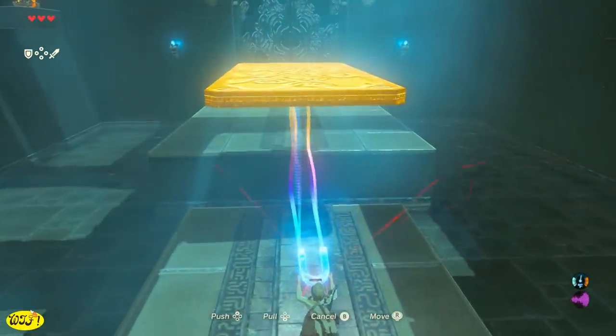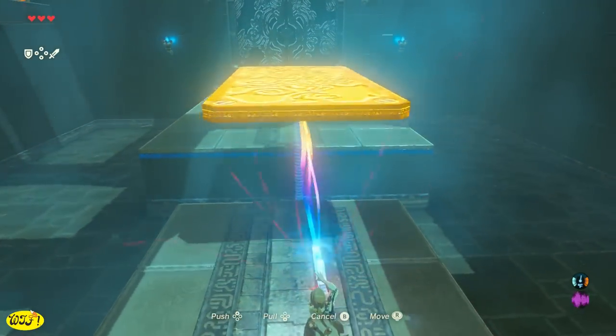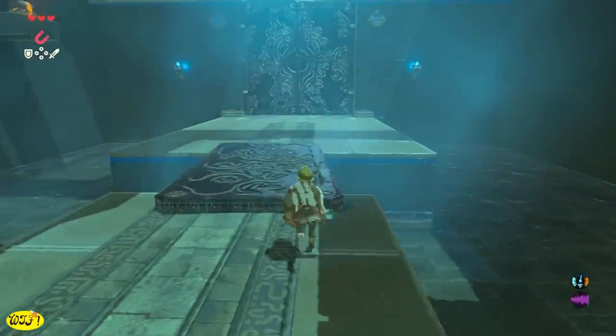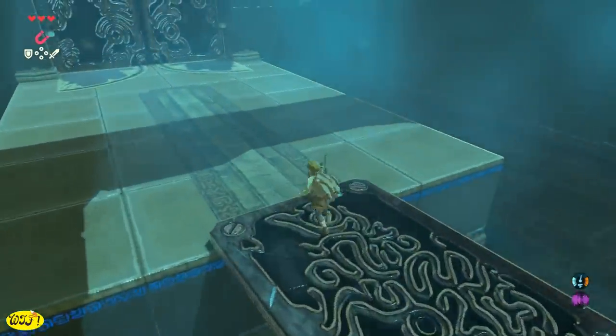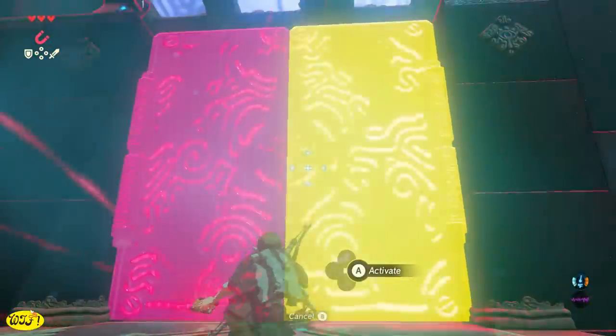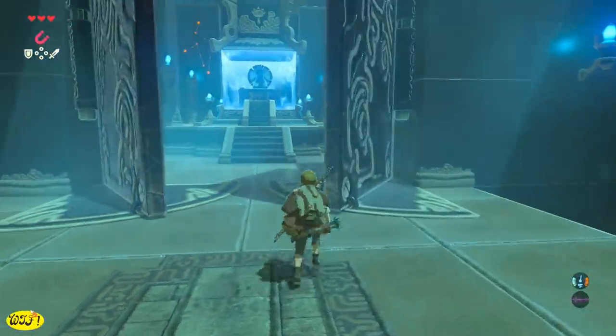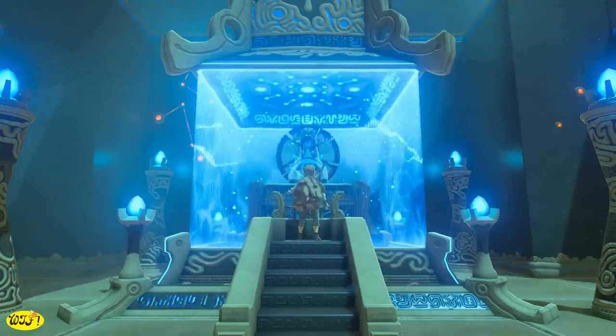When using Magnesis, you can push and pull objects using the directional pad — push away or pull towards you. Just practice with it and you'll get the hang of it. You'll then see a metal door laid across some openings — just pick it up and move it to get across. Then two big metal doors just need to be pulled open. Collect your orb from the monk and we're out of here.